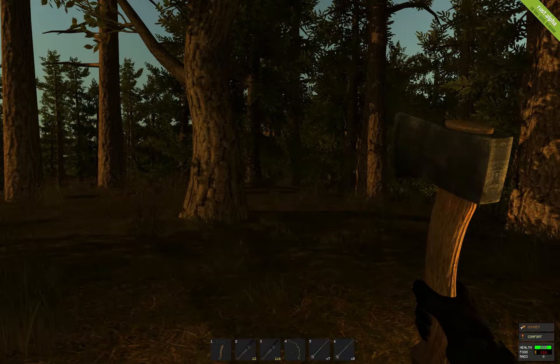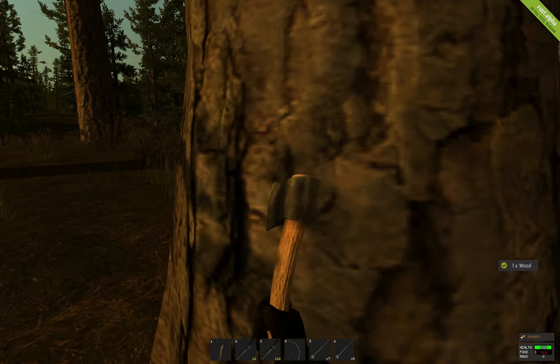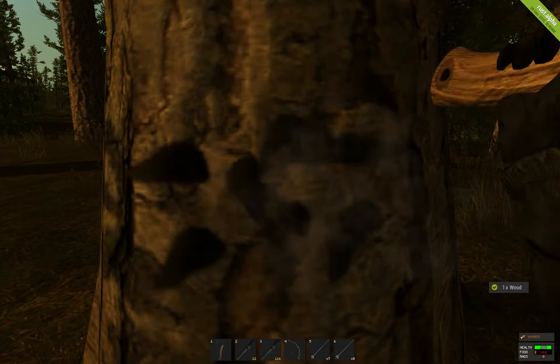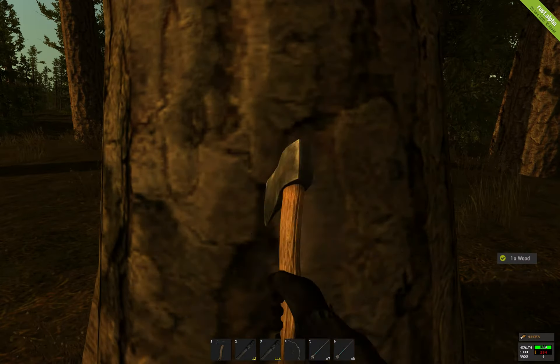And the other thing is, I now have a nice metal hatchet. I used what metal fragments I had, so this does more damage and it gathers resources a little bit faster than the stone hatchet.